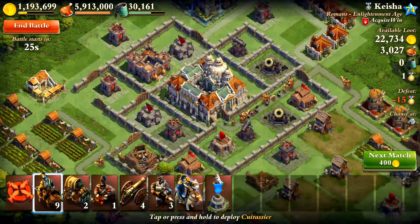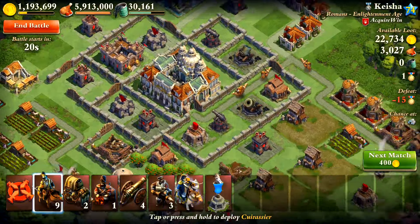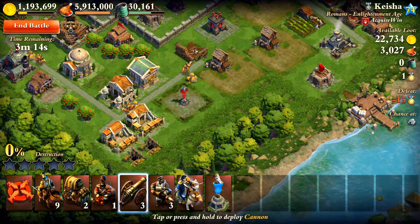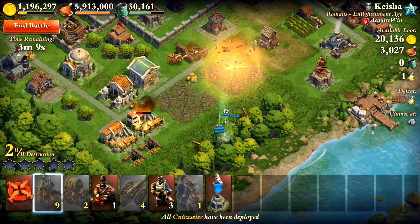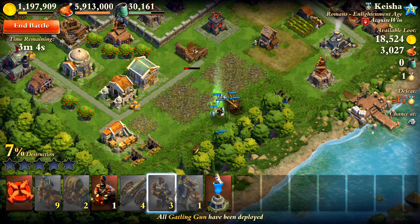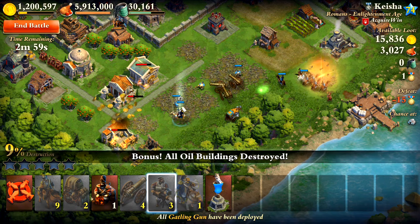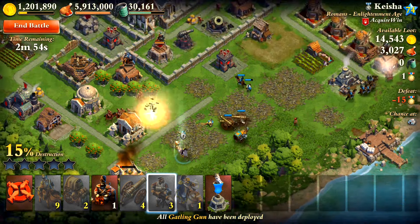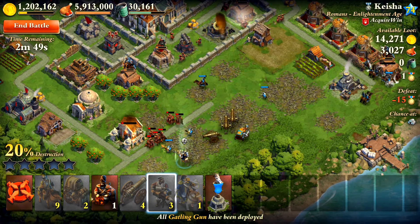This looks like exactly the type of base I was hoping for — Enlightenment Age but only level 74. We'll go ahead and drop our four cannons, our general, our knights, our crusaders. I also made three Gatling Gunners, and I'm bringing those on pretty much every raid now. I just feel like they're incredibly good and worth bringing along even for the troop space. I'm really excited when I finish my upgrade on them and get the new version — I assume they'll be quite a bit better.